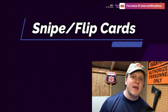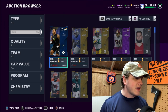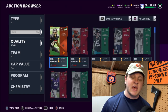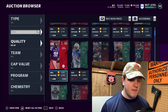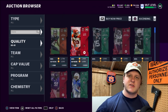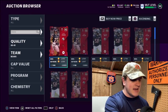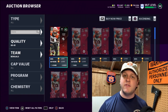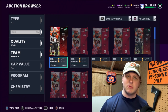Number two is working the auction house - snipe and flip cards. Generally, look at the filters, see what the good prices are, and flip the cards. For a quick tutorial: filter 80 to 81 overalls - you can sell these for easily 4,000 coins, so look for anything under 3,600 because after tax anything under 3,600 is a profit. Go team by team, position by position. You can make hundreds of thousands of coins a week easily doing this, and you can do it on the mobile app.